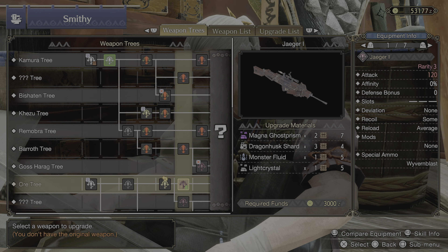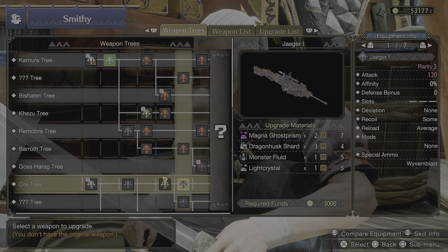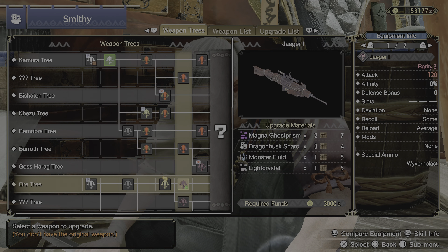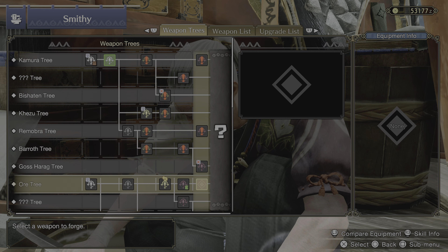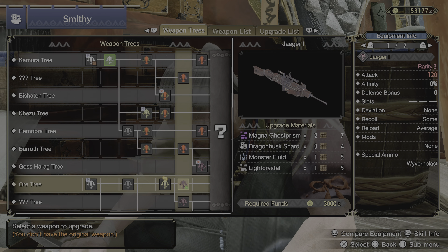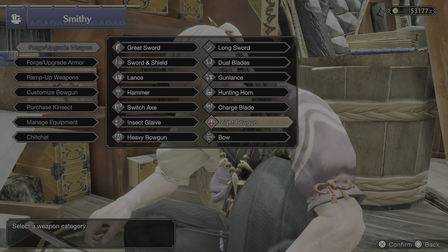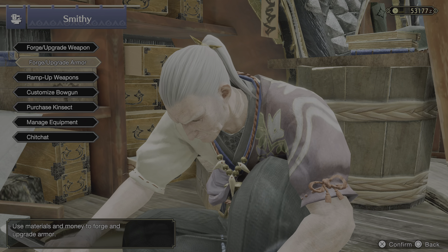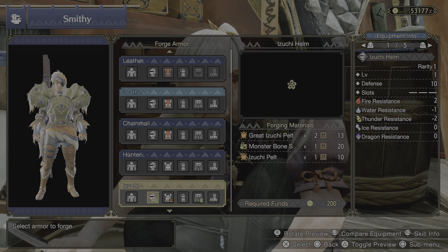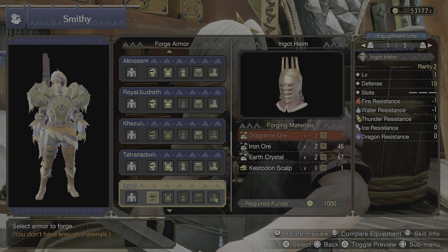It does evolve into Jaeger Prime, and Jaeger Prime takes a couple more pieces — I think some Rathalos stuff in high rank — but basically you're set and good to go. The reason why the weapon is so good is the rapid fire normal 2, shooting everything to death. And it's so customizable with the mandatory armor pieces.